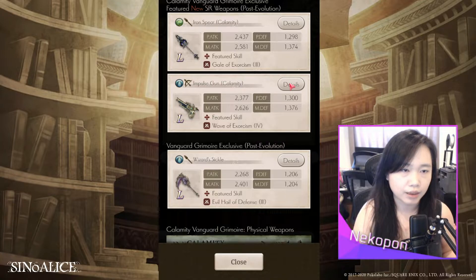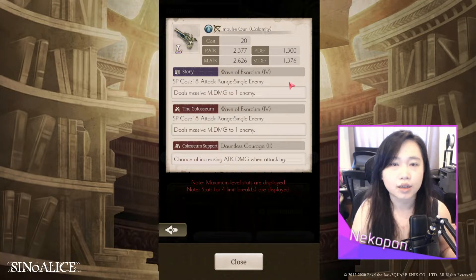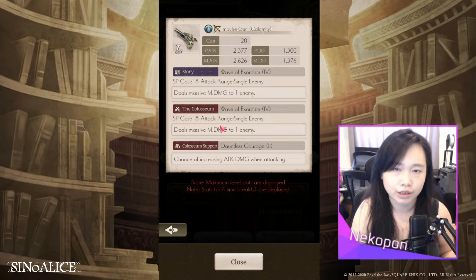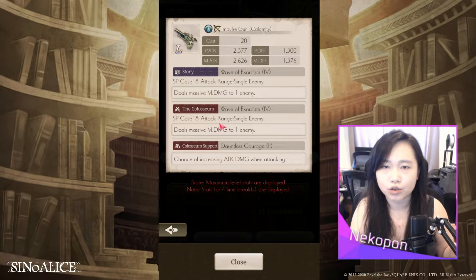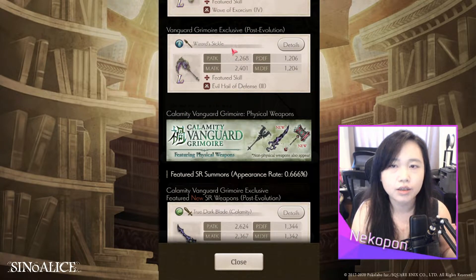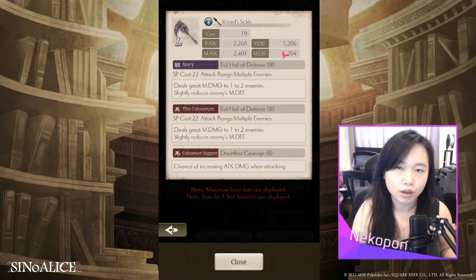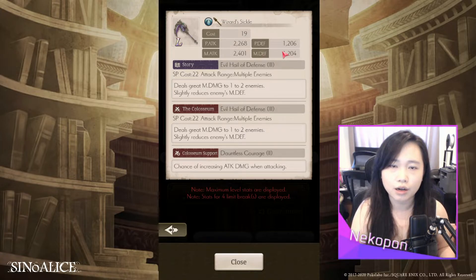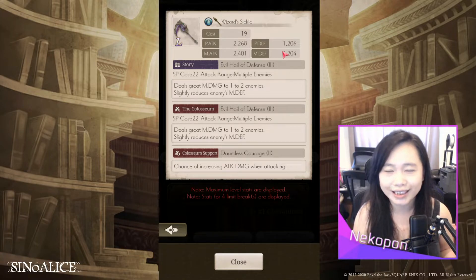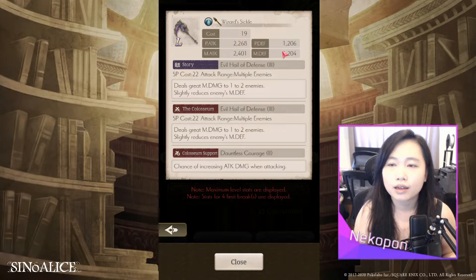Next is Impulse Gun Calamity, a water gun with Wave of Exorcism 4 that does massive damage to one enemy, paired with Dauntless Courage 2 — ranked second highest in M attack for guns. Both the spear and the gun are actually outstatted in M attack by the redeemable weapons from the specialization metal exchange, so my recommendation is the same: only pull if you have spare crystals. The reprint on this banner is the Wizard's Sickle, a 19-cost water pole arm with Evil Hail of Defense 3 and Dauntless Courage 2. It's top 20 in M attack, but more defensive than offensive, though it still has a place on your grid.